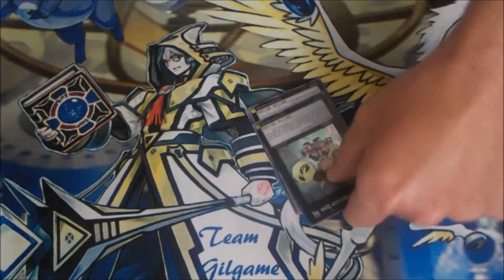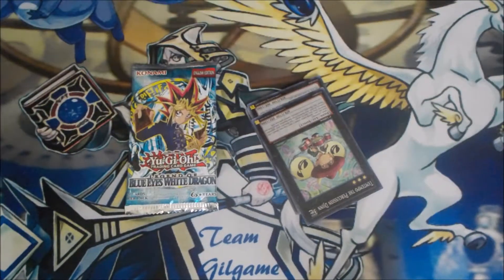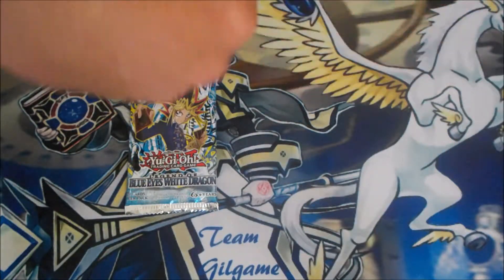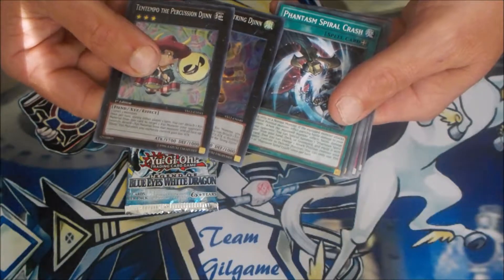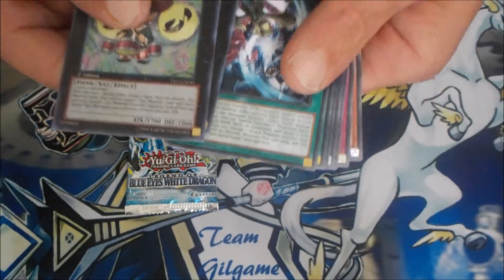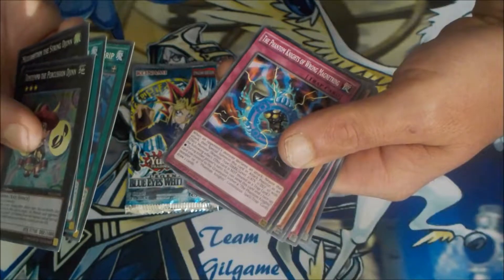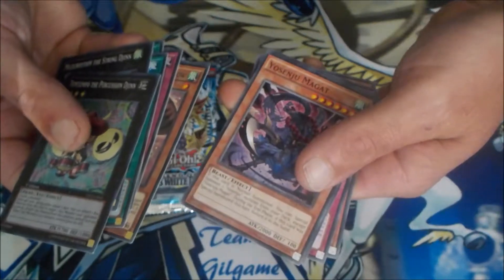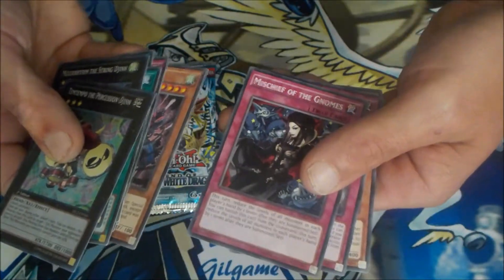So first things first, we have our regular cards and we need to carefully try to pull these out — very carefully — because this is the original Blue Eyes White Dragon booster set, this is an iconic set. So we have our Percussion String Djinn, another String Djinn — two of the Djinn exceeds. Phantasmal Spiral Crash, Spiral Grit, Phantom Knights of the Winged Mirage, Lira the Lancer, and Yesenju Maggot, which I don't have — I have some of the Yesenju cards.